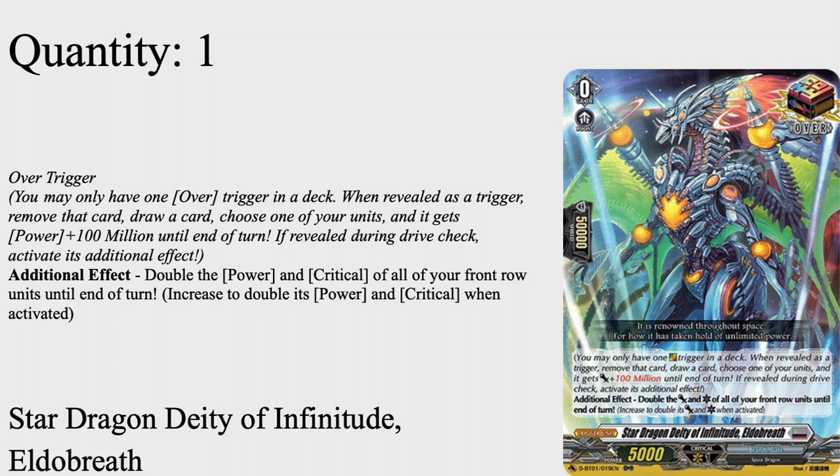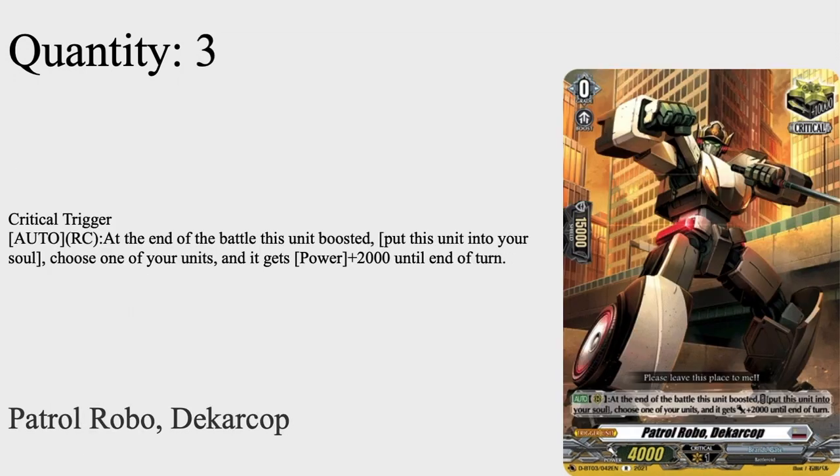One of Eldo Breath. You can run Valnut for more consistent multi-attack, but Eldo Breath is kind of like an 'F you' card and straight up says you will die to this most likely — especially when you have multi-attack already.